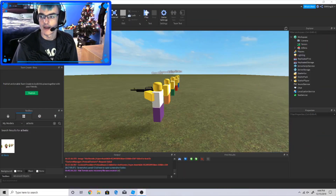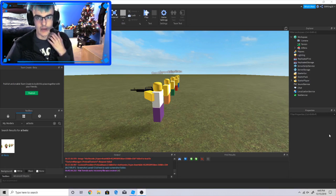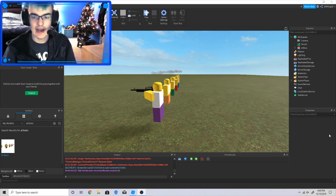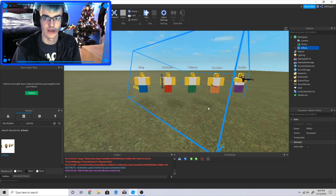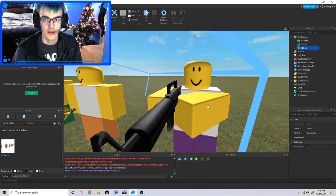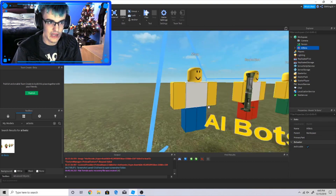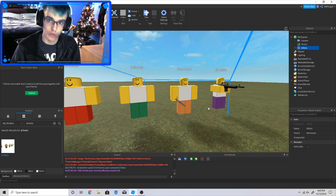Hey everyone, this is King 16er back for another video. Today we're doing sort of a one-year follow-up since my recent video on how to make gun bots and how to make them compatible with War Bound, when that was a thing. Since that's gone now, people have been wondering how to make them compatible with Vanguard — not War Bound, but Vanguard.